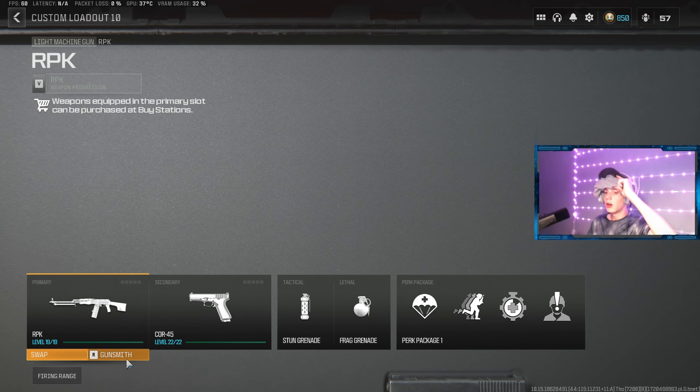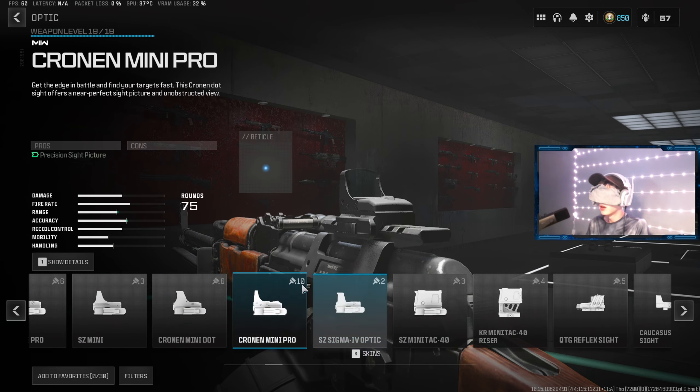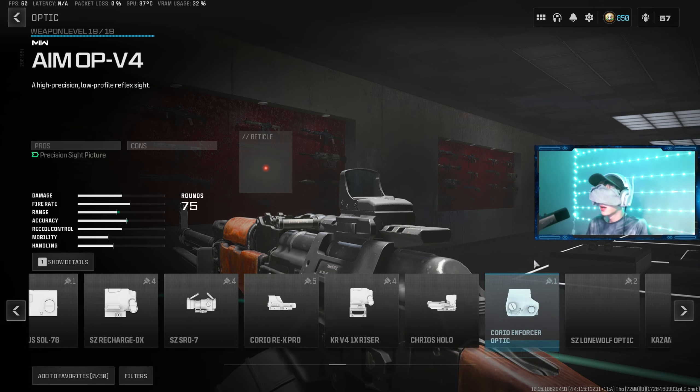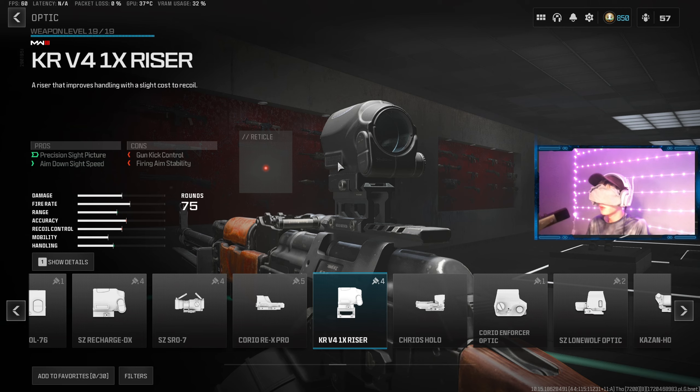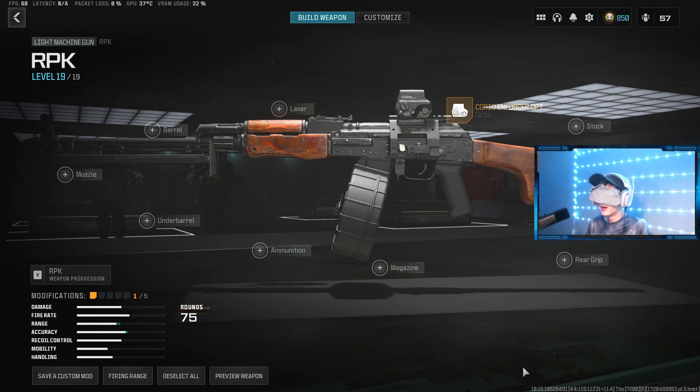It looks like I selected the RPK. I'm going to go ahead and put attachments on it blindfolded. I put my mouse at the middle of the screen and now I cannot see anymore. Optics are like up here — I think I'm on optics, I do not know for sure though. The Jack glasses optic would be the perfect one, but I do not know what optic I have. I'm just gonna try to put five attachments.